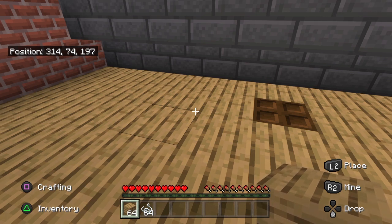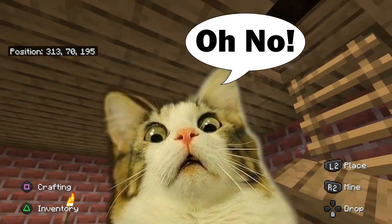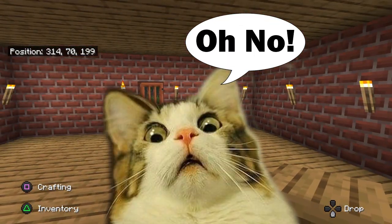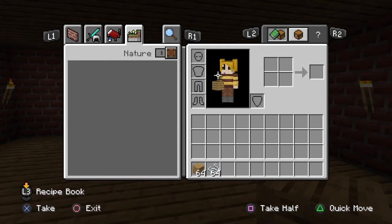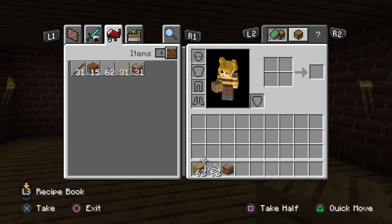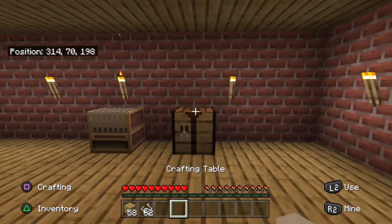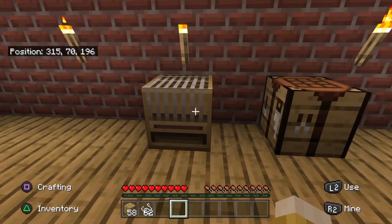You can also get string in underground abandoned mineshafts and abandoned villages. I found one the other day with tons of cobwebs, and you can convert cobwebs into string. So we've got the things we need. You can make the loom in the inventory because it's only a two by two recipe - you don't need a crafting table for that. Just make one of them, though we will need a crafting table later.